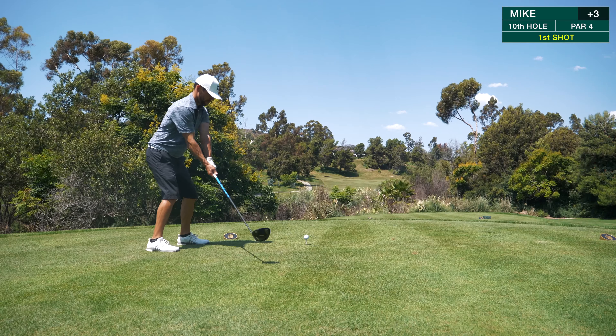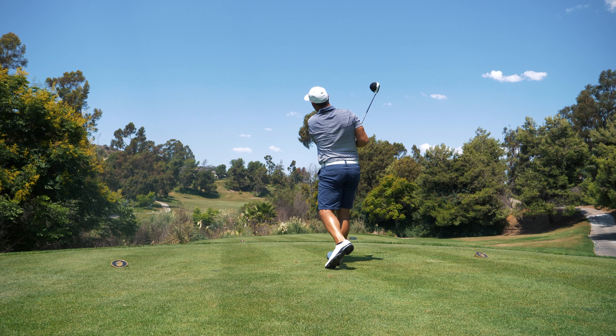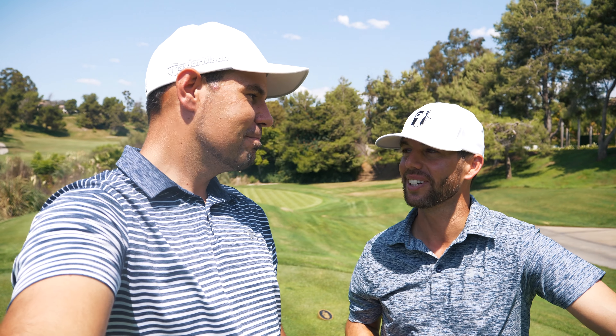463-yard par four, straight downhill, going pretty much at the trees on the left to try to fly them. Down the middle with a cut — looks perfect. Got 154 playing about 140, all into the wind, going to hit a little knock-down nine iron, start it right at the flag with a little draw, pin high, just a little bit left. Got 145 but with slope it's about 127 — going to hit a smooth pitching wedge to get it on the green. That's right at it — about 25 feet right in front. Good speed.